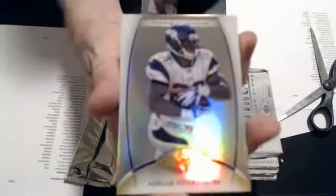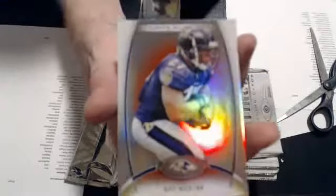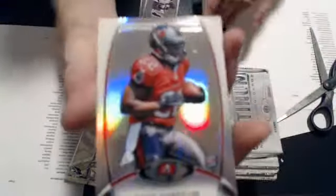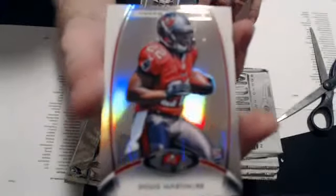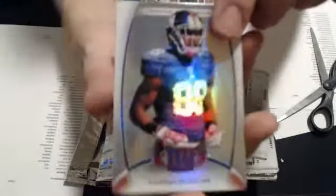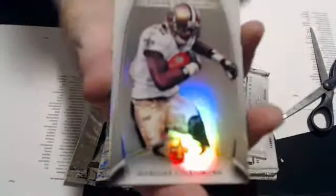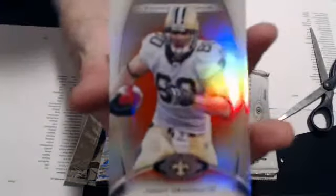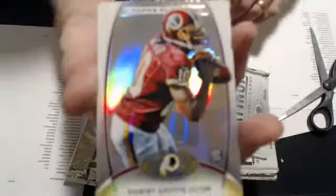First up, Team Kebo: Aaron Foster, A.P., and our Ruby — Ray Rice. And we have a Doug Martin rookie. We have a Hockey Mix: Marcus Coulson, Michael Finley, Jimmy Graham Ruby, and a RG3 rookie.